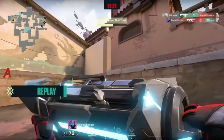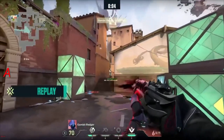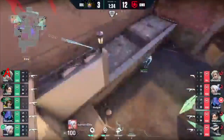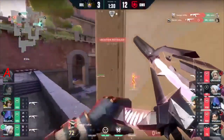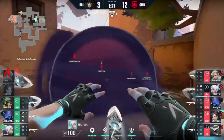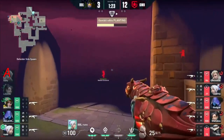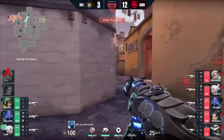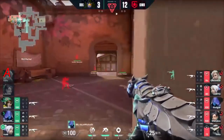This round looks very similar to what we saw when Gambit were defending — so many rotations back and forth. Oh, this is a fast play! Defo — it's updrafted onto site! With a Vandal! You do that with your ult, not with a damn Vandal! That's disrespectful! BBL — three versus five! What a way to lose the site, and now possibly lose the map as the comeback has to be mounted. I don't believe what I've just seen.